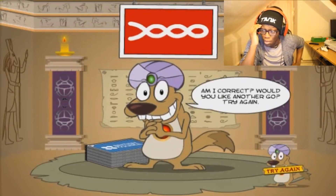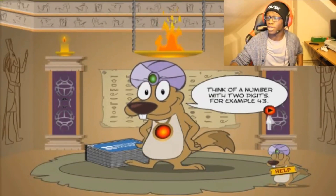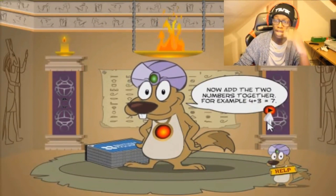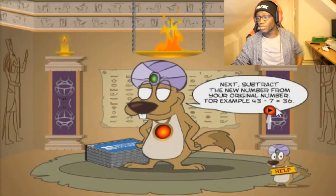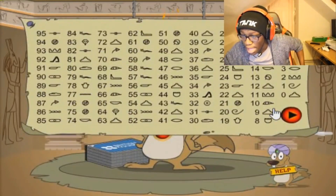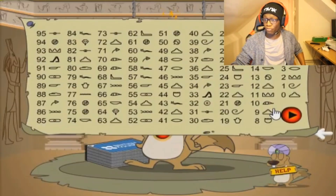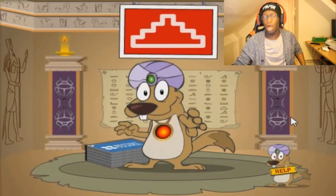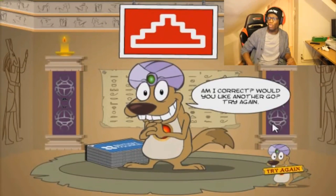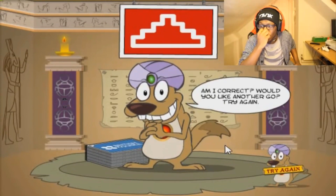I genuinely don't know how it freaking knows — it always knows what my number is. 98. 9 plus 8 is 17. 98 minus 17 is 81. I see 81 — that's my symbol. Will it get it? Oh my god. I'm done. I don't freaking know. That is weird. How does it know? All the time. You know what, I'm just gonna think of a random number when I get to the other thing.